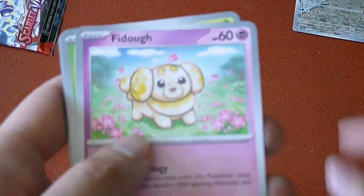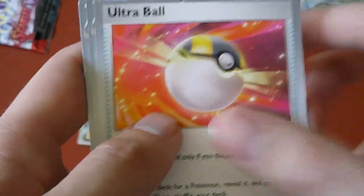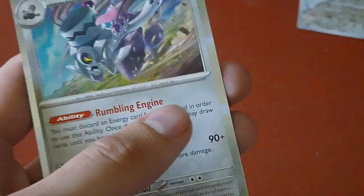Fire, Houndoom, Dog, Bug, Drifloon, Pig, Spiritomb, Ultra Ball, Magneton. Alright, two packs left — let's do this. Quaxley, Ponyta, a Hammer, Rope, Drifloon, Nest Ball, KD, Rare Candy, and River.